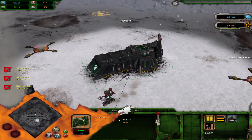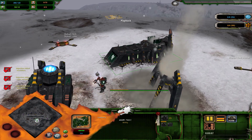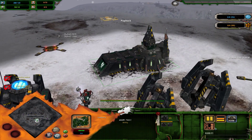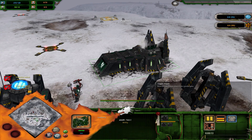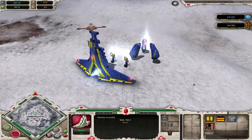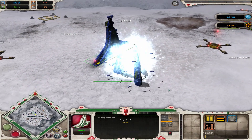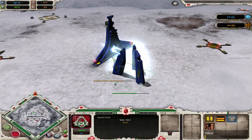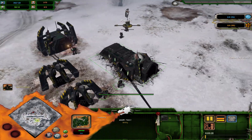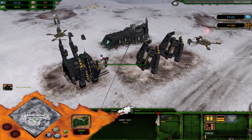Hey guys, welcome back to Maxcar's Dawn of War Unification. Today I have a game for you again: Yasu vs. Kukai. Yasu this time with Salamanders, so he got the overpowered duels this time versus Kukai again, but this time Eldar. And from the text shown here, he doesn't really like Eldar, it seems. We have a little graphical problem here but I could not figure out how to solve it, so let's just ignore it.